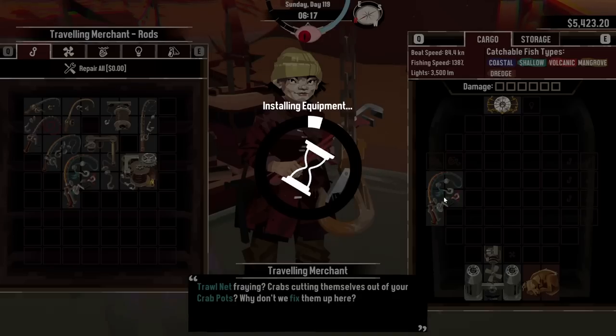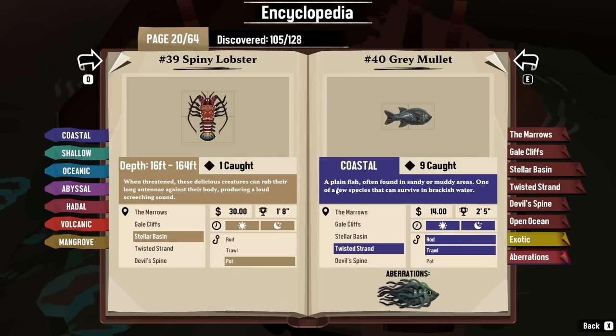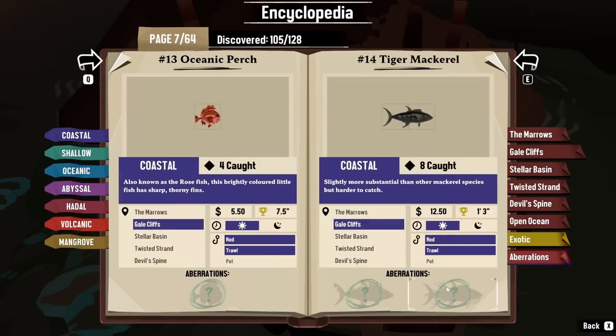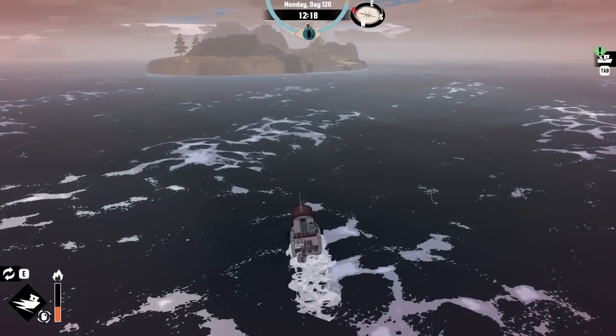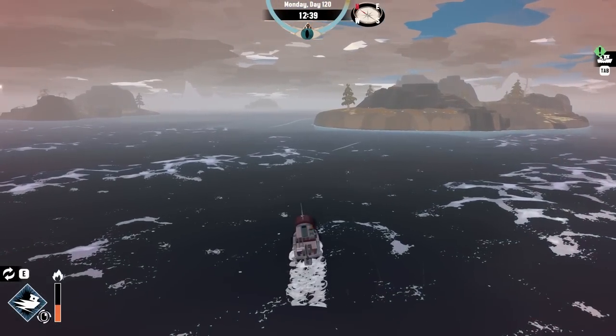Let's just get this back in there where it goes. I believe that is all of the fish at the stellar basin. Very nice. So where to next? We have a lot of missing fish in the gale cliffs. Might as well use the old atrophy. Razor mouth. That atrophy will also save a lot of time, so I don't have to be constantly running away from the giant eel that lives here.